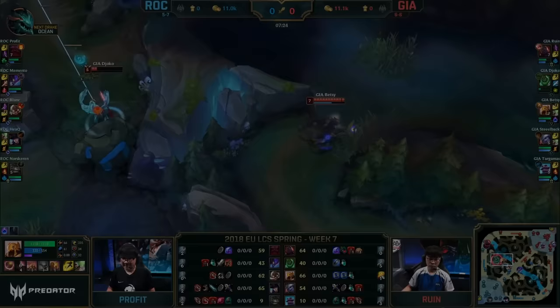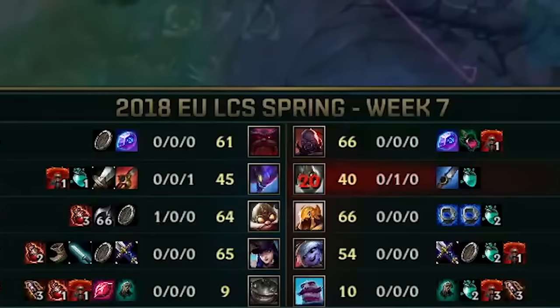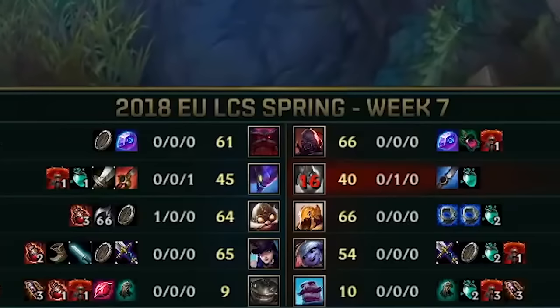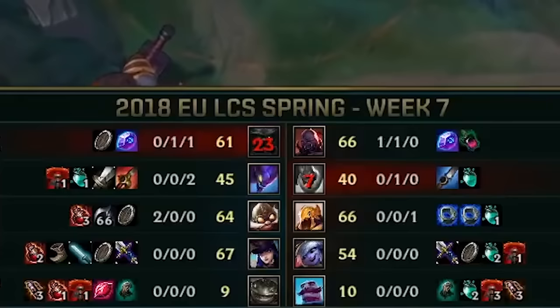Teams literally had to adjust so badly that they started having their supports take the rune Minion Dematerializer just to counter the Banner minion. You got 6 of them to work with, and it was one way to get rid of it. This was such a horrible concept for competitive viewing and a balanced perspective nightmare. We can counter it with a rune that was never intended to be used this way, but once the rune runs out there is no counterplay, and they just sit on their Baron buff Banner siege minion that is completely immune to magic damage, so mages can't even kill it.